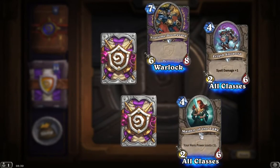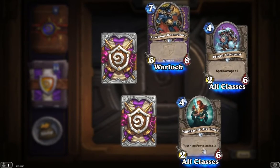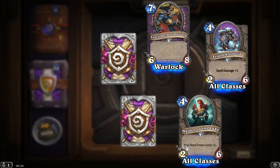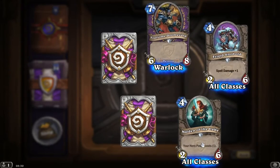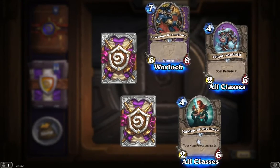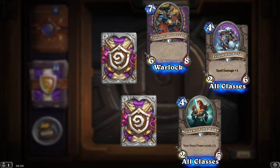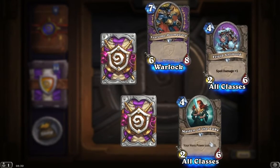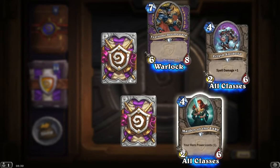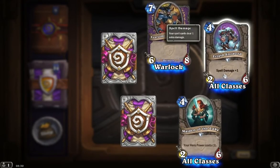We have a Maiden of the Lake. It's another four mana for two-six, but this has hero power costs only one. So that's actually a really good card to combine with your usage of hero power and inspire. It's got a solid body at six health, that means it should remain on the board for one or two hits, and it's able to take out lower health minions. Definitely, given any option, I'd be playing the Maiden of the Lake over the Frigid Snowball.